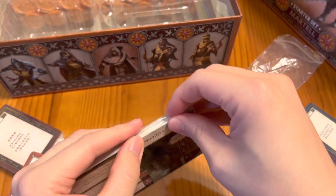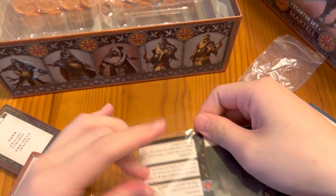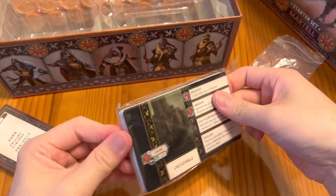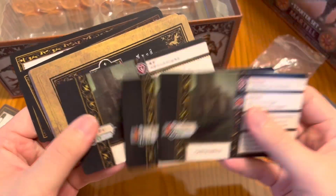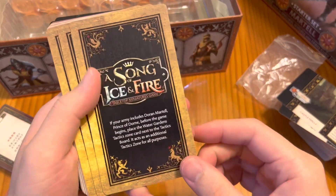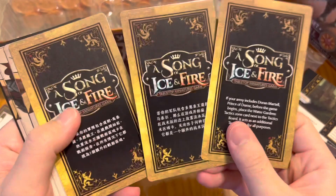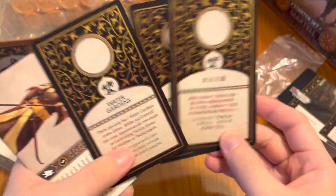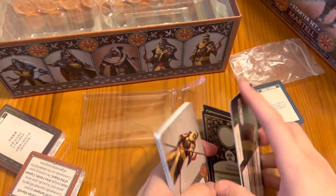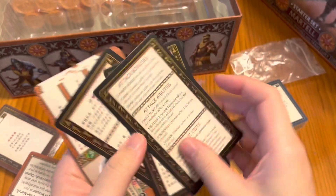Here let's take a look at this card pack. We've got the Castle Ball, which I believe is one of the scenarios you can play — it's like a castle defense type of game. As always, it comes in three languages. And I believe this is the Water Gardens — yes, the Water Gardens tactics board. It kind of extends your tactics board for another zone, so you can only get the tactics board if you play Doran Martell. Here we have the quick guide.